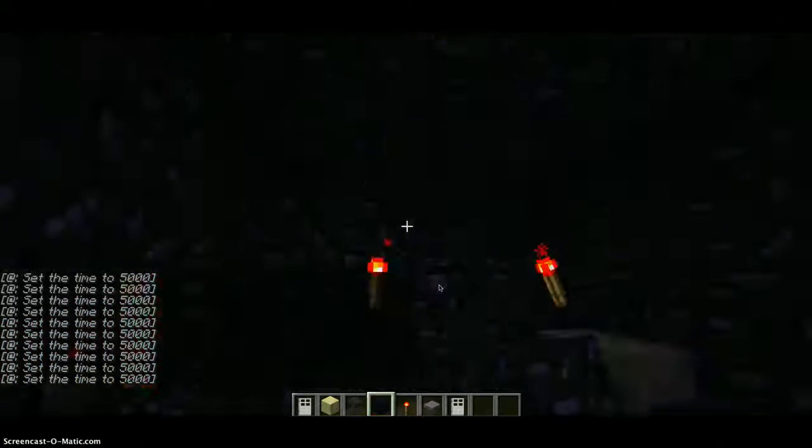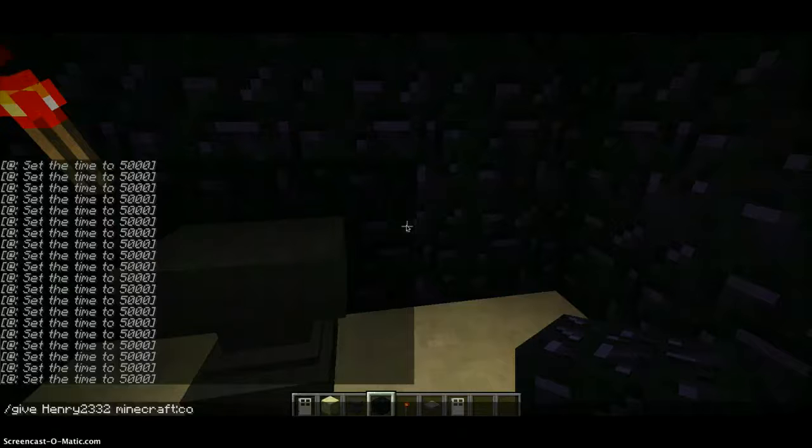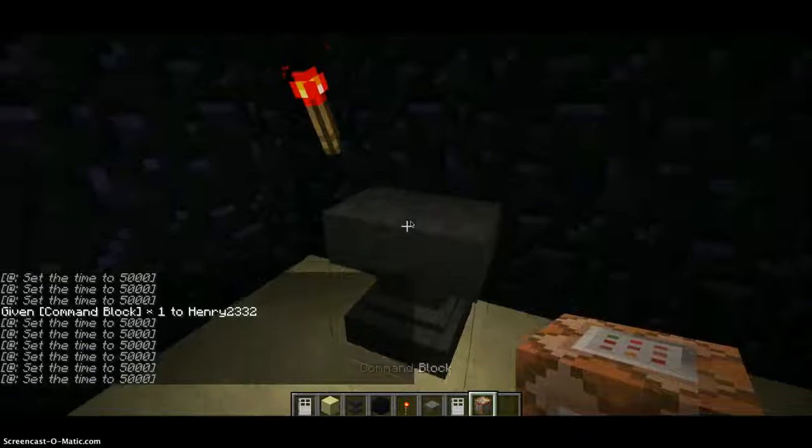This is the same for Mac and Windows. You type slash, then give, then press Tab for player names — you can press Tab as much as you want if there are multiple players. Then you type minecraft colon command_block. This is for version 1.8; it's a bit different in other editions, so you should look that up. Now I have a command block.